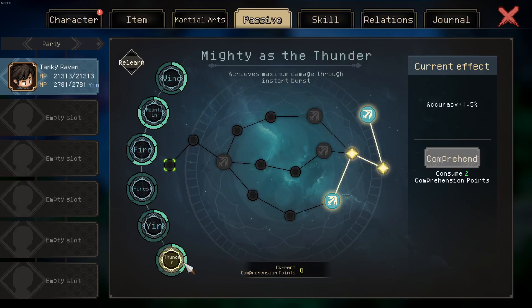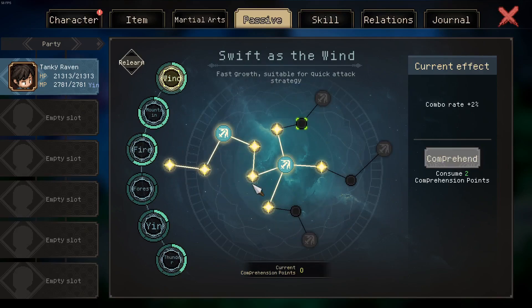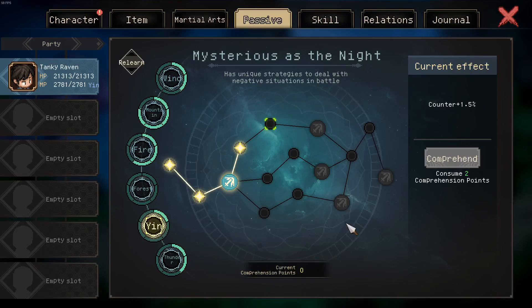For the passive tree setup, I use the buck to obtain the last four nodes in thunder — especially Calculated Strike, as it's the biggest single damage increase you can get — and 30% crit damage is nice. Then the bottom route of fire as usual, all the attack speed nodes in wind. Then with 10 points left, we took yin.